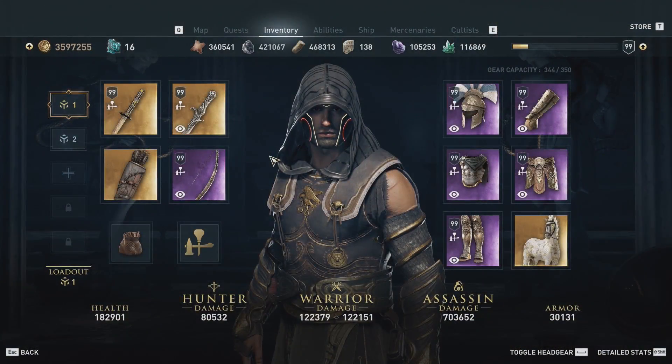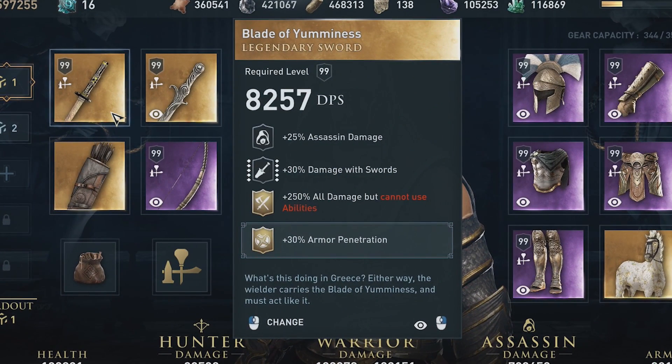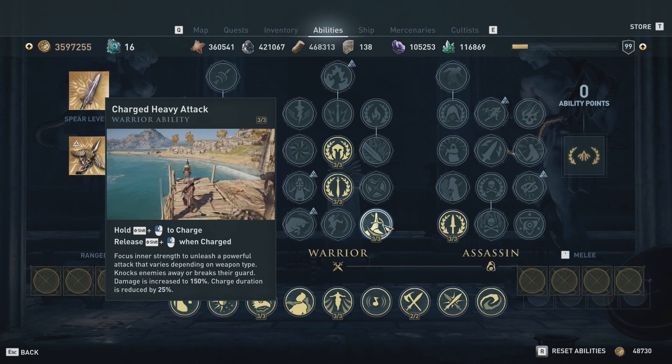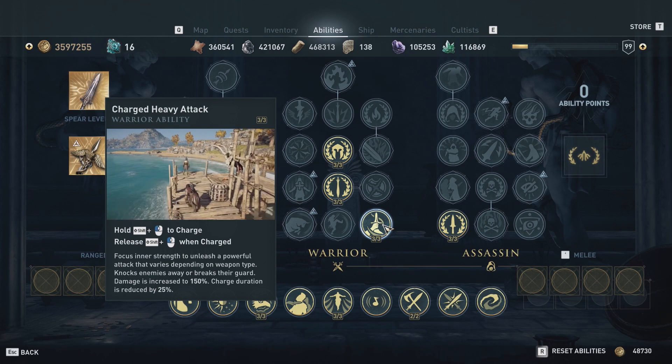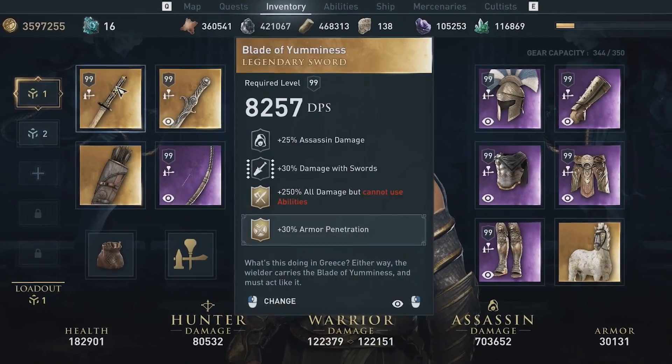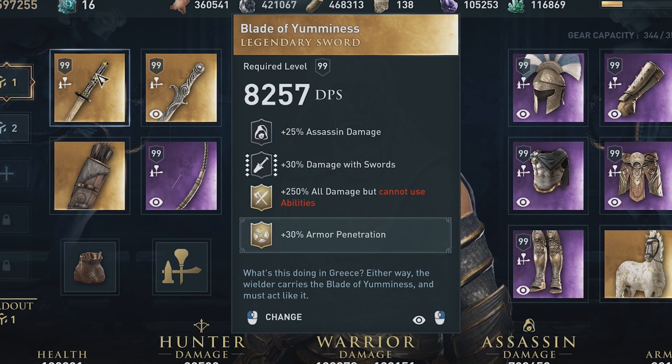The first part of this build relies on the Blade of Yumminess. This sword can be bought from a blacksmith in any part of the game — I've made a video explaining how to get it, but it's available to everyone. The key perk is that it gives you 250% all damage but you cannot use abilities. That's an insane damage boost, and the inability to use abilities coincides perfectly with a realism build. The best part is that abilities does not include charged heavy attacks — you can still use charged heavy attacks with this perk activated.